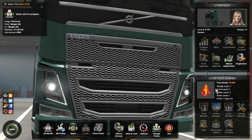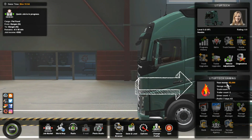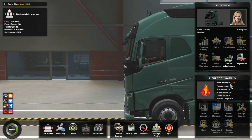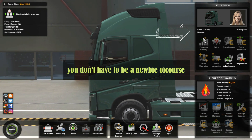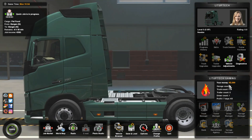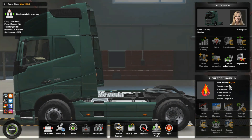After you have Cheat Engine installed, you need to go into your game and check the amount of money that you have. As you can see, right now I have 2000 euros — that's the money you get when you open a new profile in the game. I am a newbie, just started this profile, and I want to get 2 billion into my account.